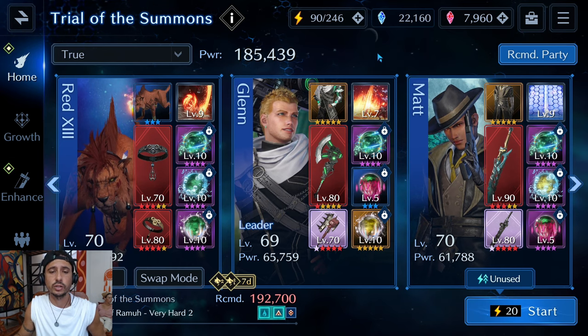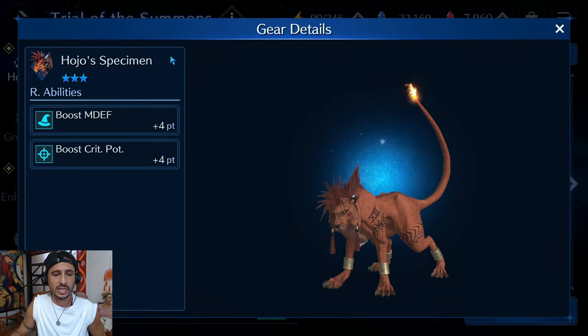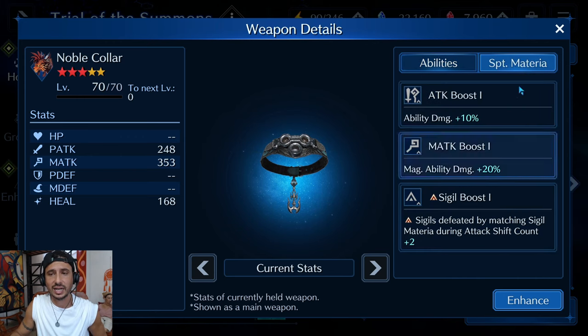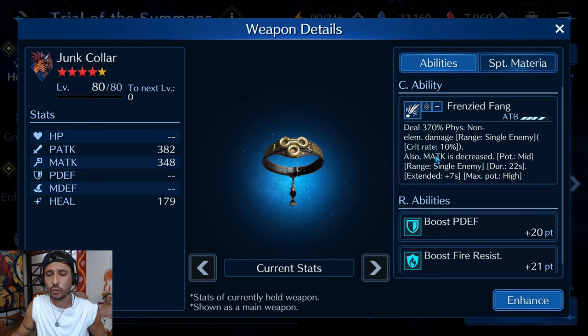My team is sitting at 185,000 power, under the recommended 192,000. Red 13 is using his base costume. I equipped Sled Fang for the instant-cast, fast-charging physical magic attack break in case we need to lower it before a big attack. His main hand is the Noble Caller at level 70 OB3 for the Water Gun attack ability, water potency, and a triangle sigil break. In his offhand, the Junk Caller at OB4, which deals 370 physical non-elemental damage and breaks magic attack.